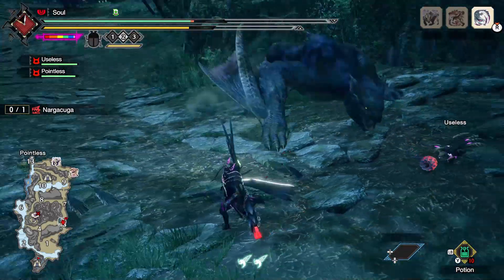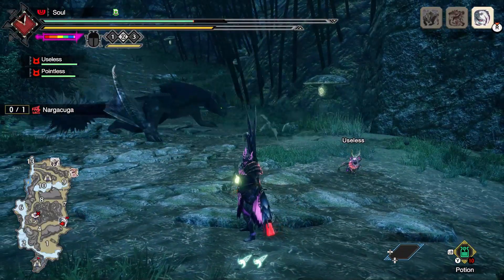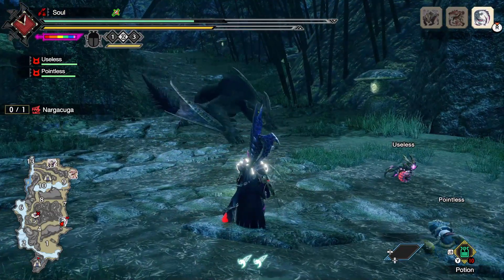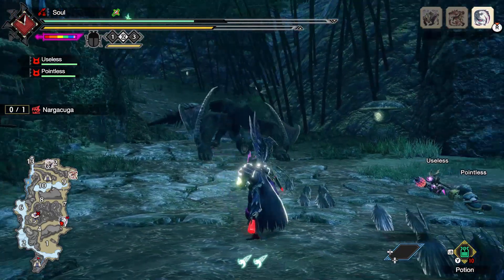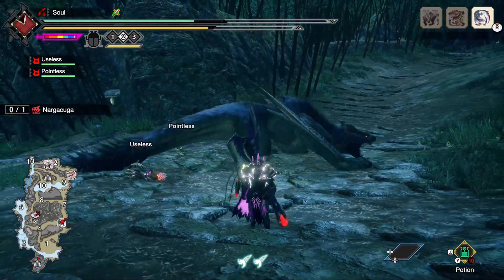Nagakuga is notorious for not being in the spotlight, and will very often leap out of view of your camera. So, if you're playing with camera lock, this will become incredibly useful, as it will keep your camera honed in on Nagakuga. Lastly, Nagakuga will activate the spikes on the tip of its tail. This will increase the damage of all of its tail attacks and open up one more, which we're going to cover soon.